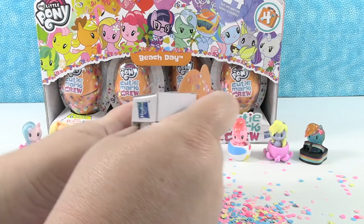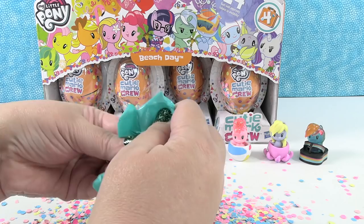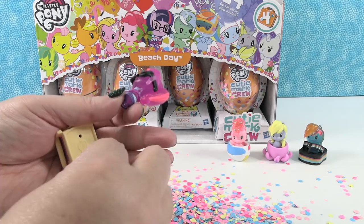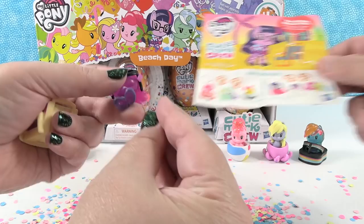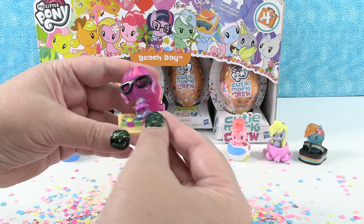Confetti just shot all over me. I have Twilight Sparkle and she has glasses on. Twilight Sparkle has a little beach chair, as the Equestria girl. She loves to lounge and catch up on summer reading — oh, this is me! I wear glasses and read, and I like to lounge. Look, her glasses actually come off — they're separate. That is super cute. She's the best one.